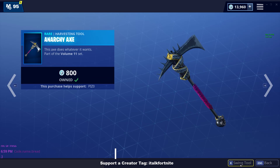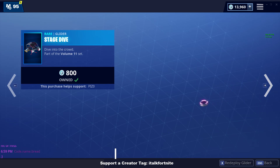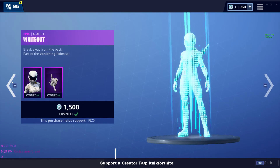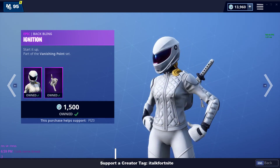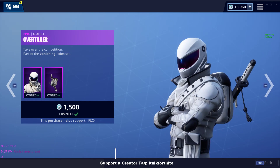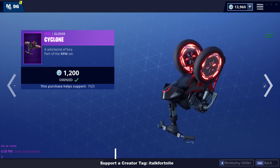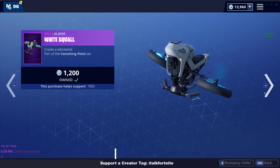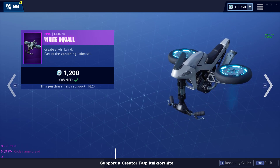Anarchy Axe. Stage Dive Glider. I love this whole set. Power Chord, Whiteout, and Overtaker — I like both of these skins a lot. Glad to see these come back. Overtaker, great skin. Cyclone Glider. White Squaw Glider. I own — oh my god, I own all of Featured.